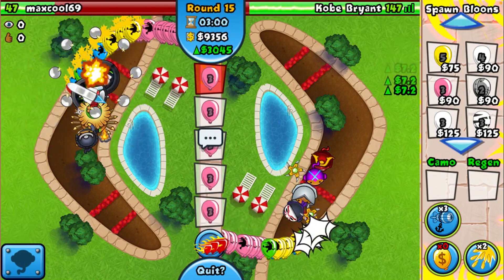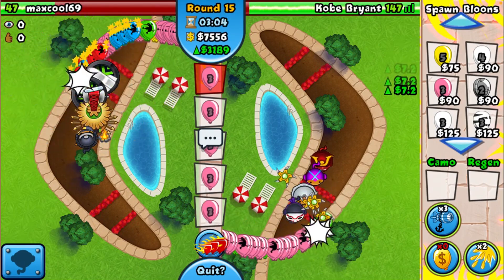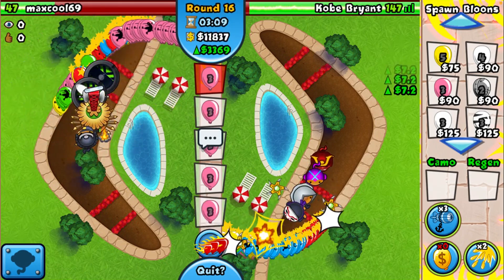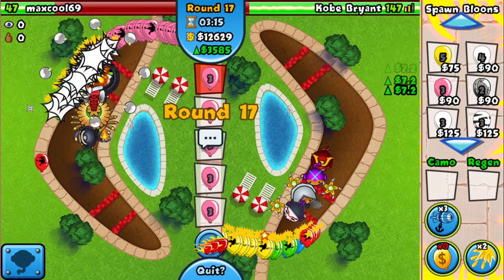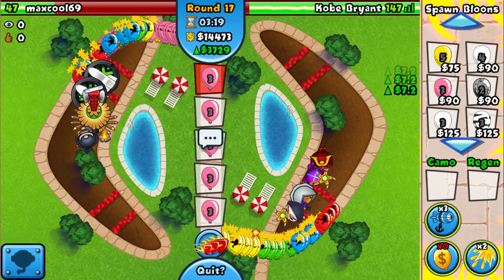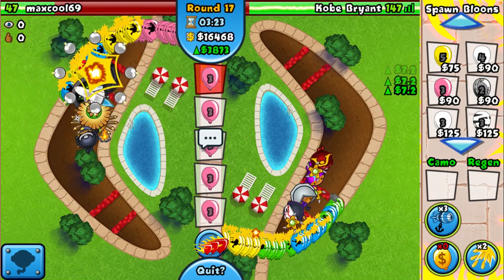Most opponents in this arena are going for Cobra and sending huge rushes really early — that's why I've got the Ace just in case. It's also a really good tower late game. I also chose the Big Balloon Slow, a power you don't see that often, but it can be super helpful when used properly.